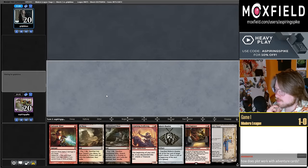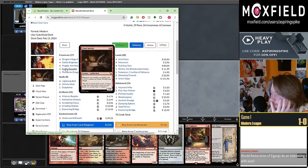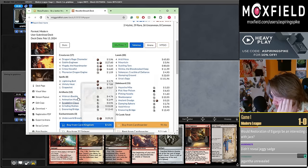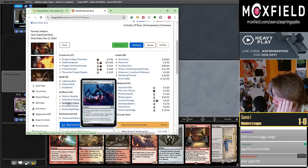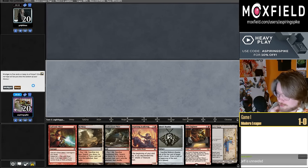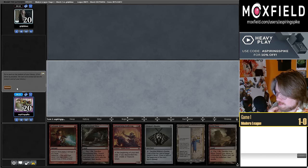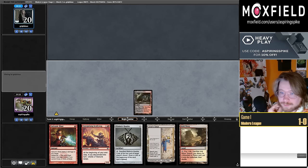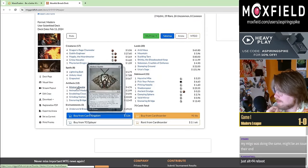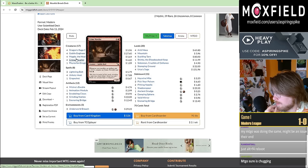Easy keep if one of these Sagas is a red source. I'm going to keep this hand, probably put back the Engineer. It seems like Magda can just be a plan B slash enabler. One thing I really dislike — you're playing Scrabbling Claws so you don't exile as many cards in the graveyard. Grinding Station committing crimes is also kind of funny. Magic Online is just frozen — I click Keep and nothing happens.